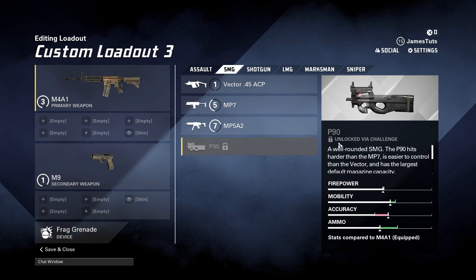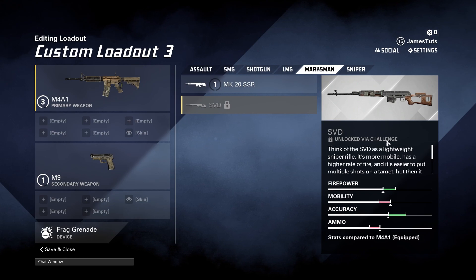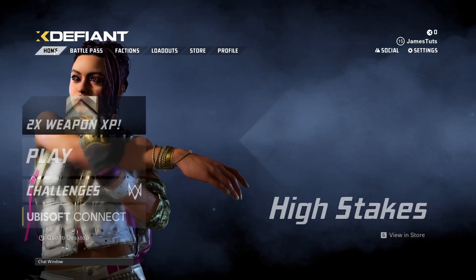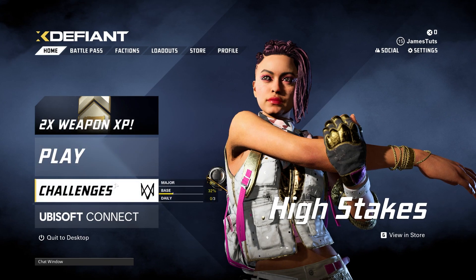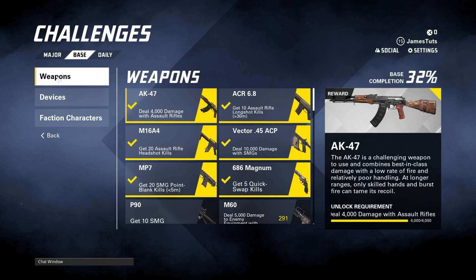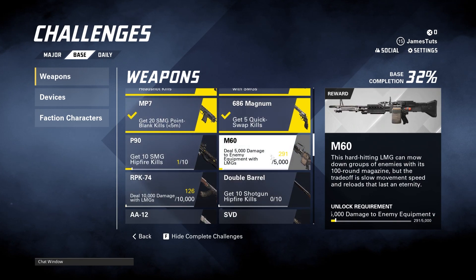For pretty much every other gun, it is unlocked via challenge — you can see these all say 'unlocked via challenge.' To unlock these guns, go back to the home page, scroll down to Challenges, click on Base in the middle, and from there find the Weapons tab. That's where you'll see exactly how to unlock each weapon.